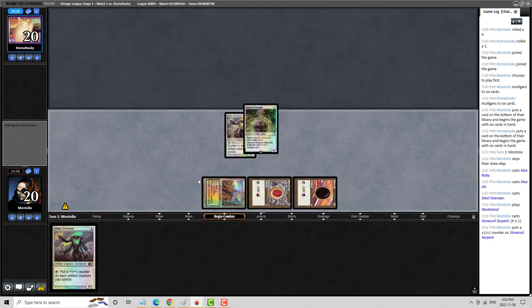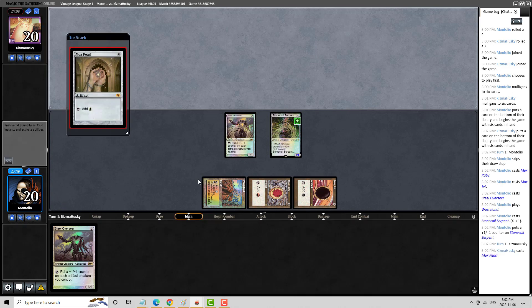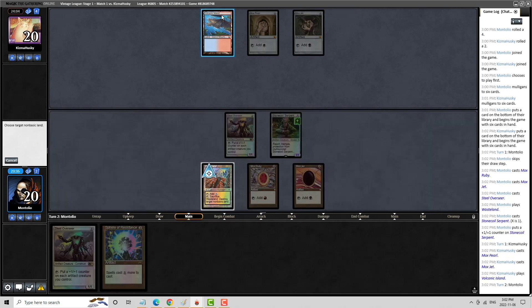We could play around Mind Break Trap here, but I think what I want to do is I want my opponent to feel threatened by what's coming with the Workshop, letting the Overseer resolve as a result of that. And past turn. Stone Coil Serpent can block Sphinx of the Steel Wind because it has protection from multicolored.